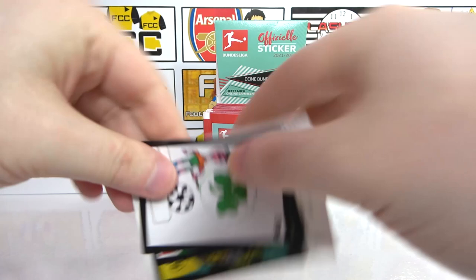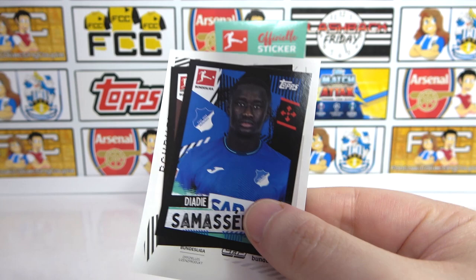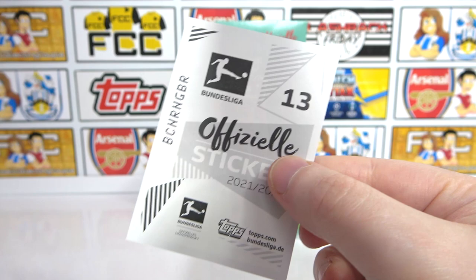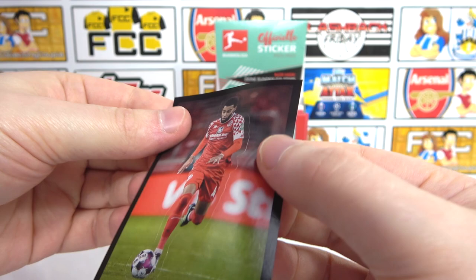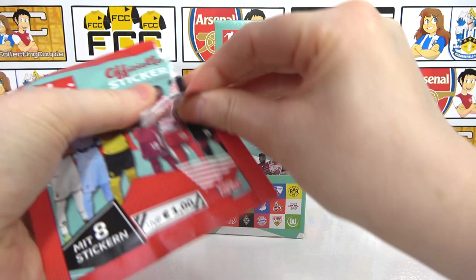We have Pushkash, Goretzka, another Kids Club - I might do my own one of these actually, it's pretty cool. We have a Nilsson, half of the Dortmund team, and then a Samaseku, Bergstahler, and a big sticker - it's a player, looks like a shaped sticker. That is going to be tricky to stick.